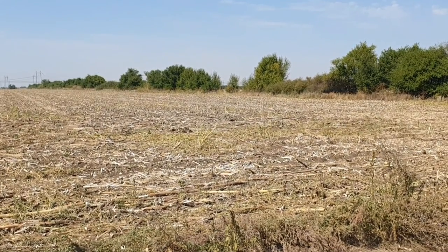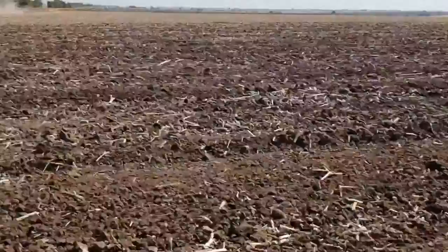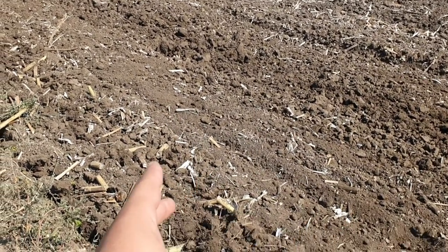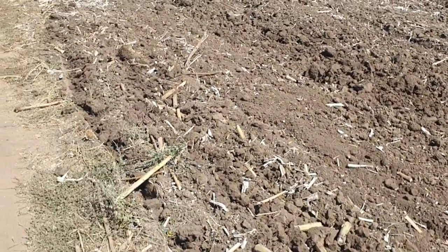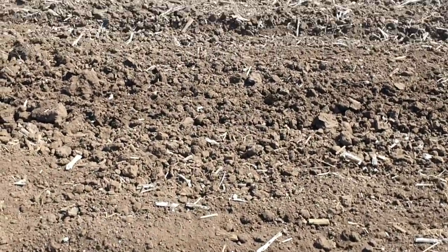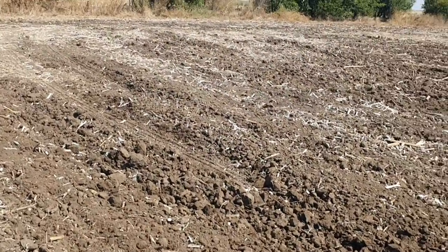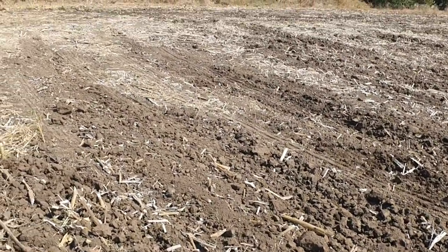The way this works is we first chop up the sunflower stalks and then come and disc them. After discing, we're going to let this sit for a while. We hope to have some rain — when you have water, this thing rots much easier, and when it rots it's actually good for the soil. Then we're going to plow it, cultivate it, and seed it with wheat, barley, or canola. It's definitely not going to be sunflowers because you can't plant sunflowers on sunflowers — that's not good for the plant.